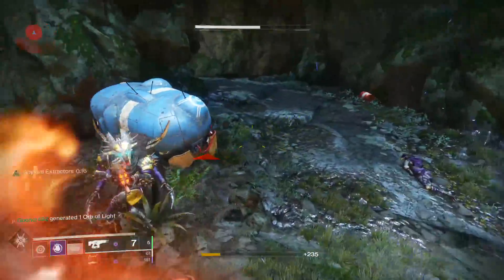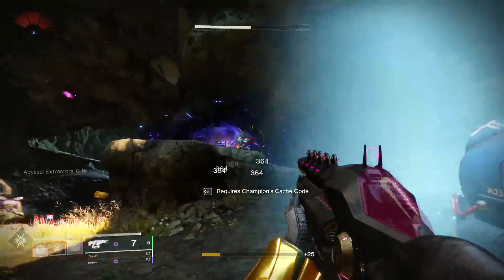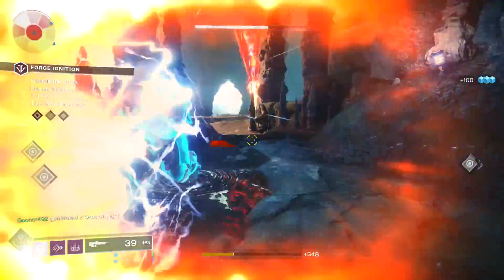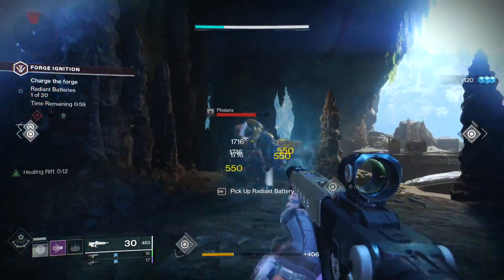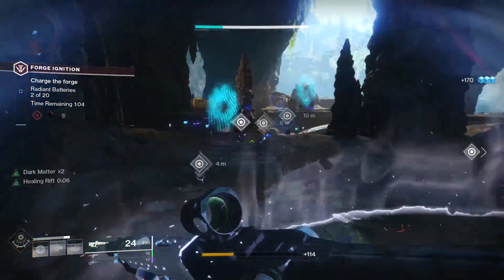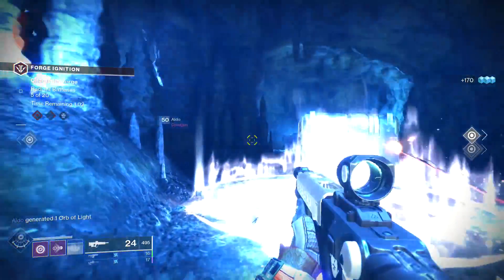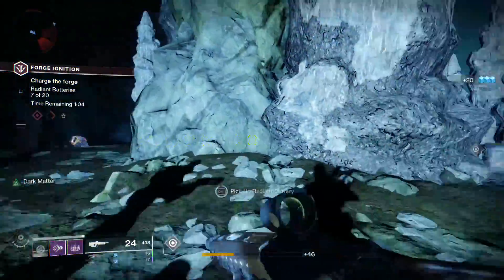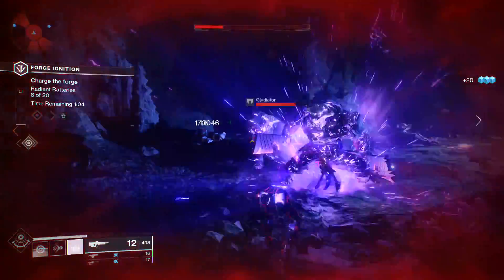And that's it for today's build. It's an interesting compare and contrast to the previous video — that one had a very large quantity of grenades going out with the Handheld Supernova and the Controverse Hold exotic gloves. This time with Nezarek Sin and the Attunement of Chaos, we had serious quality: charged Vortex grenades covering a massive area and obliterating anything in their path. It's hard to say which build I like more — they're both a lot of fun, and I don't have to choose.